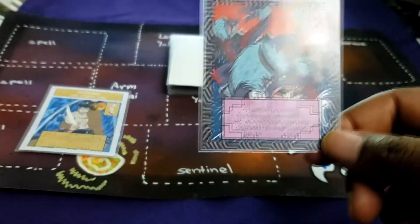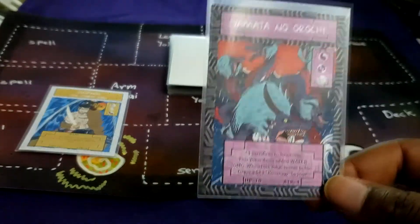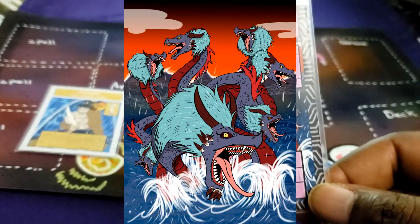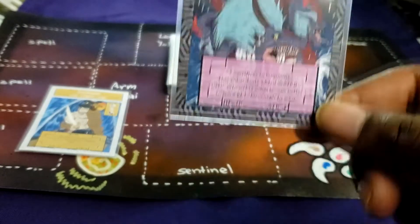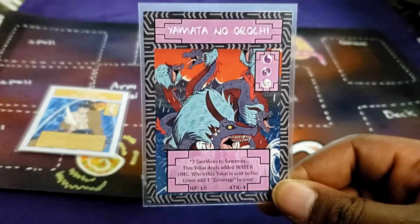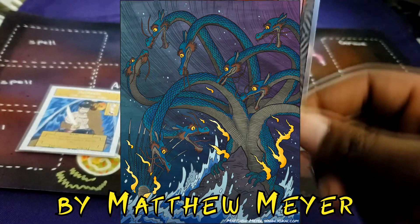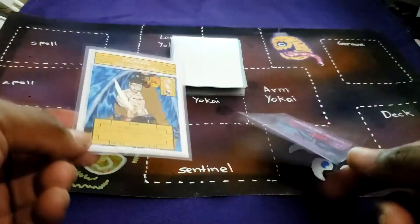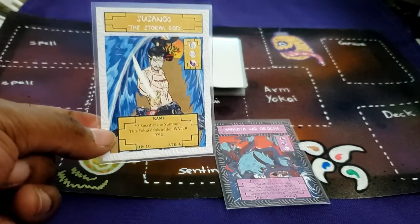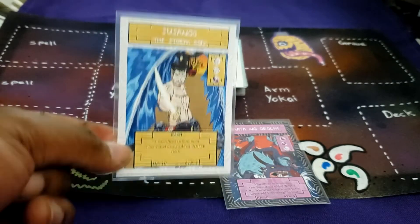I did make his stats a bit weaker on this version, but this card is so cool I decided to make it kami level — three sacrifices, why not. Yamata no Orochi gets chopped to bits after falling for that plan. While Susano was chopping up Orochi, his sword breaks — and it breaks because Orochi had a sword stuck inside his tail, inside his body.